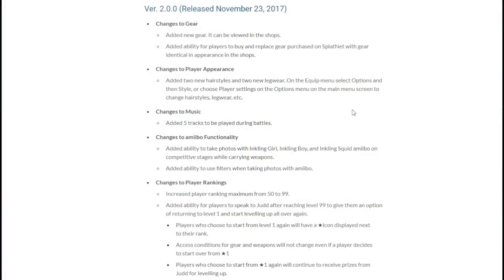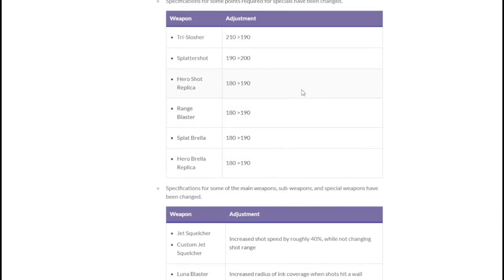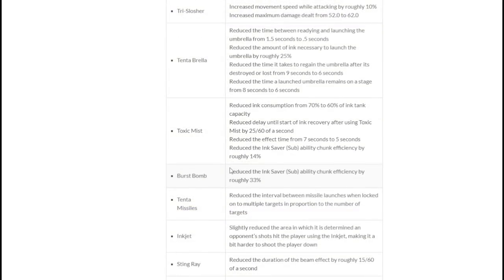Patch 2.0.0 was released on November 23rd, 2017. This patch would buff Tri-Slusher back to being 190p, but more importantly the job of this patch was to nerf burst bombs. The way they did this was by making it so that to get triple burst bomb you would need to run two pips of sub saver instead of the normal one pip, making triple burst bomb much less common.